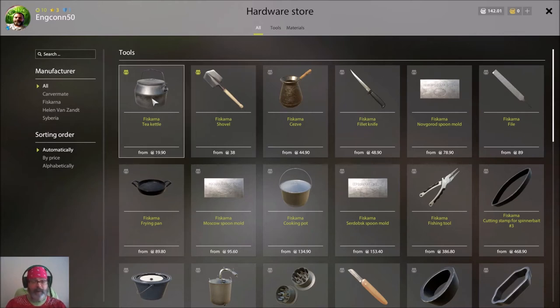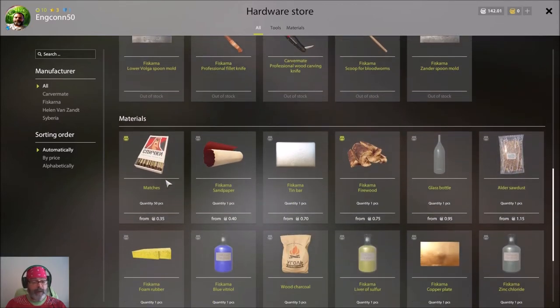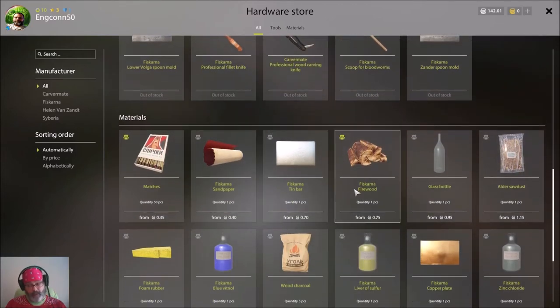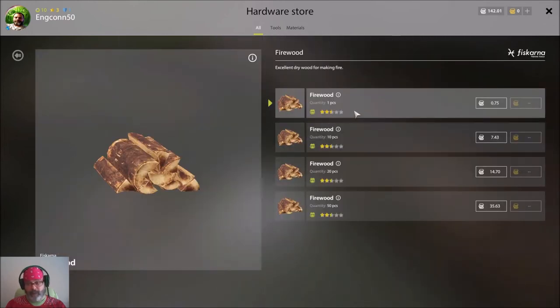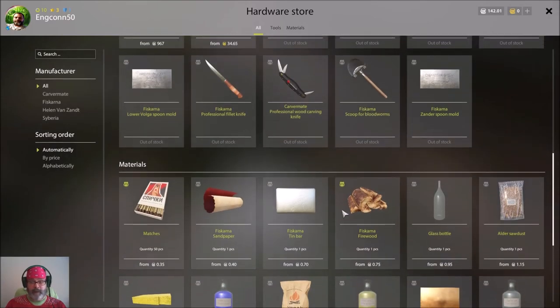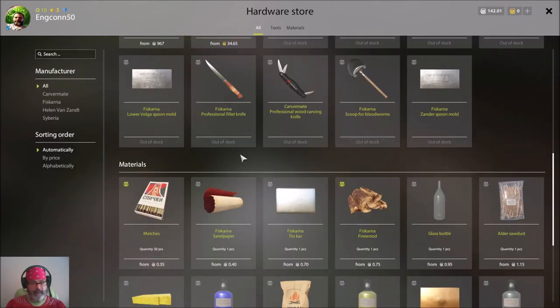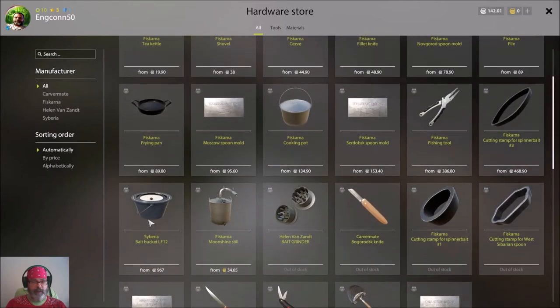While you're in the hardware store, buy a book of matches and some wood. You can buy a single piece or in bulk depending on your silver. I have 142 silver, so I'll check my firewood — I've got five pieces, which means five matches and five cookouts. The fire lasts almost the whole day, about 18 hours or so.